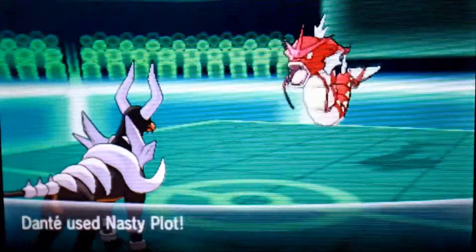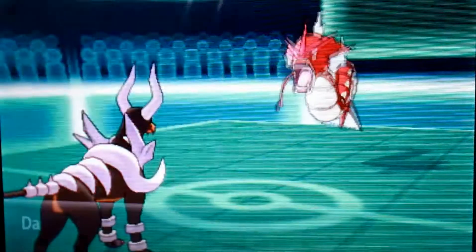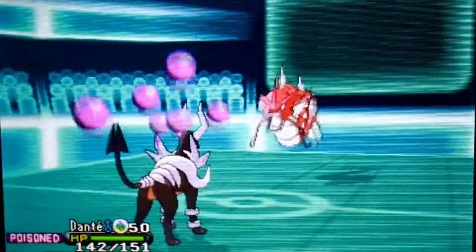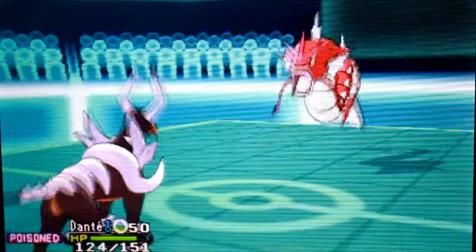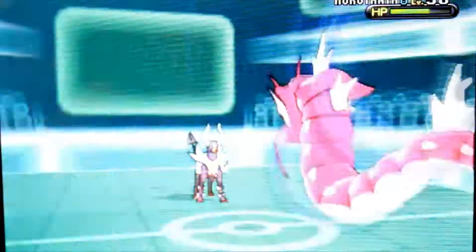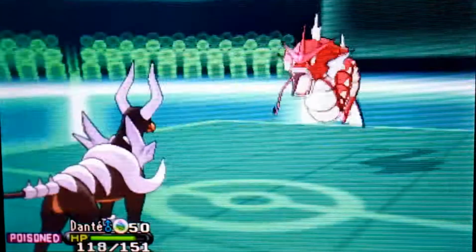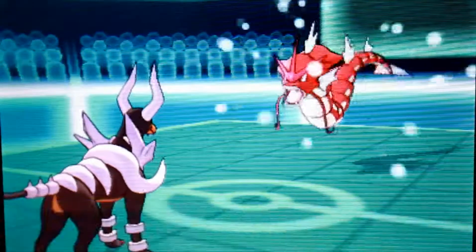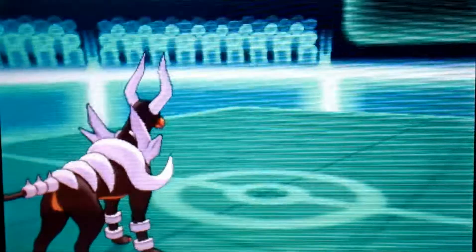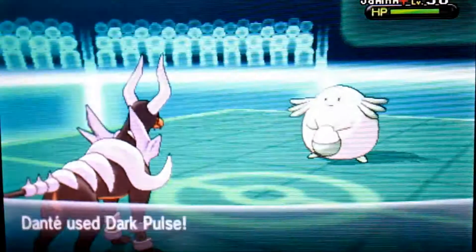Mega Houndoom just looks so sick — I love his design, all his bones, all of his body. It really looks like an underworld dog. I go for a Nasty Plot, doubling my special attack, then Dark Pulse the Gyarados. That does a lot of damage and I get a flinch too, so that is great. Dante does a really good job in his first battle — I'm not disappointed by the damage output.